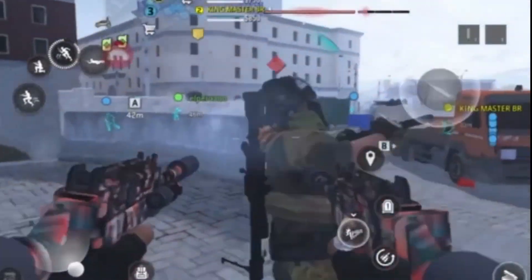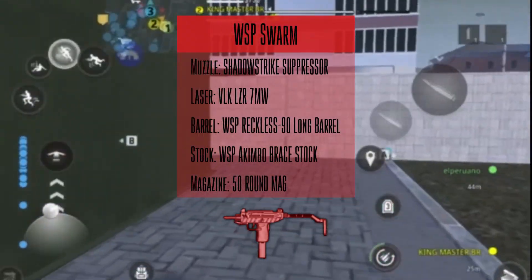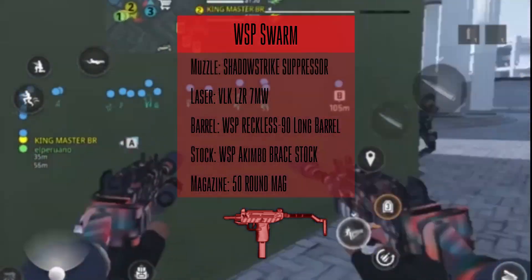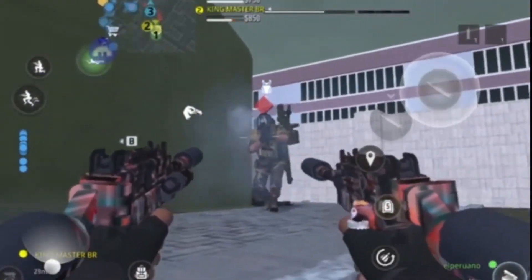Did somebody say akimbo? The WSP Swarm has an unbelievably high fire rate — go ahead and double it up with two 50 round mags and you'll be a non-stop running and gunning machine.